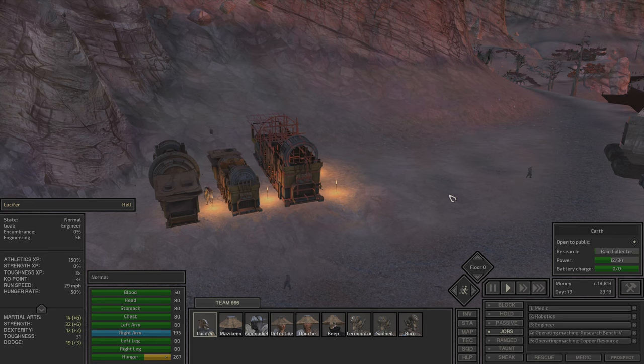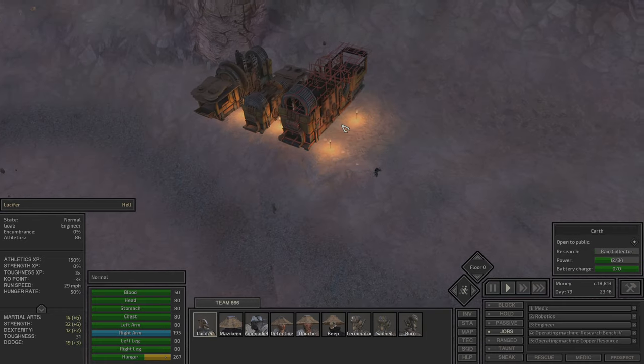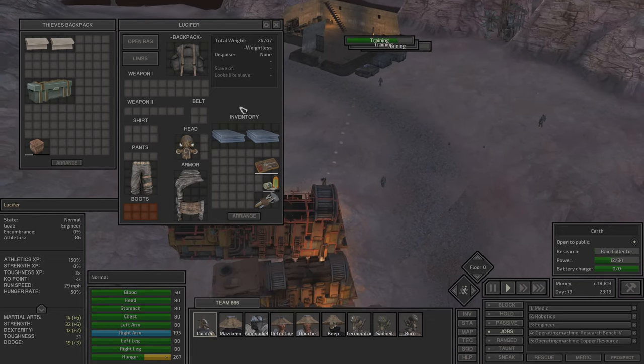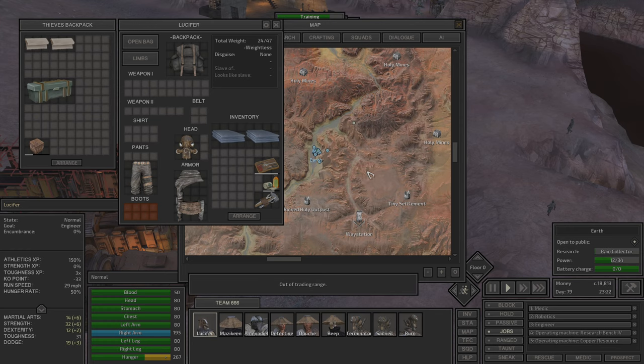Hello, baddies. Lucifer's the name and Kenshi's the game. Welcome back to our first let's play through of this big beautiful world called Kenshi. In today's episode we are trying to build whatever we started last episode and then we are going to go and explore the ruins.